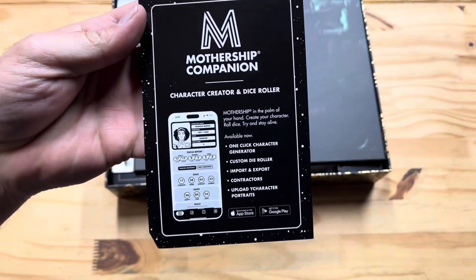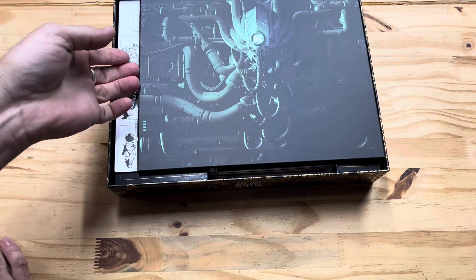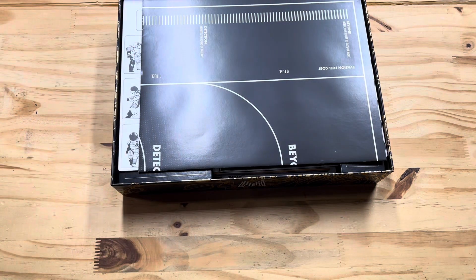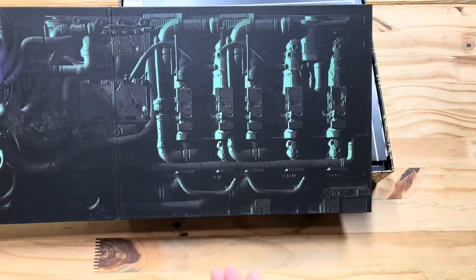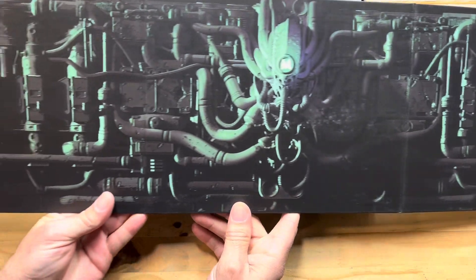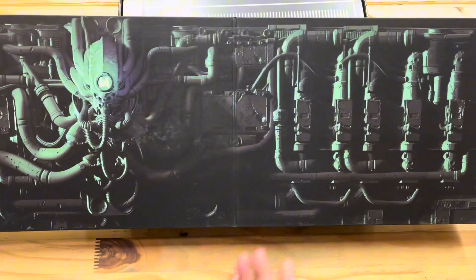Right off the top here we've got the Mothership Companion — character creator and dice roller. And we've got the GM screen. A three-panel GM screen — there's our GM screen roll-by.